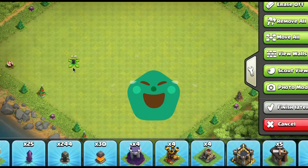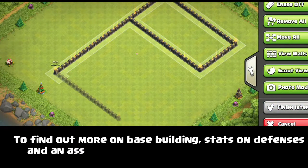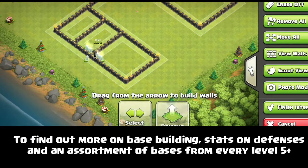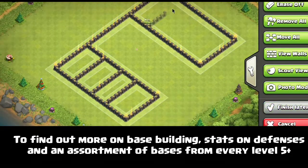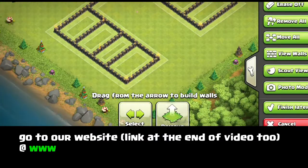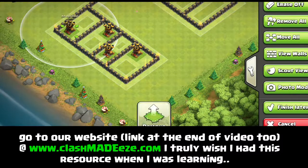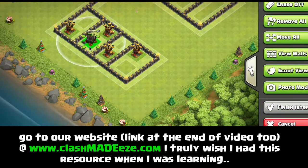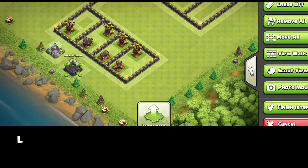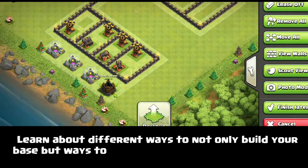Don't put air sweepers in the corner of the base pointing toward the woods, because attackers won't spawn from that one small area — it's an ineffective defense. Make sure your sweepers are pushing across the entire base. A lot of people put them back-to-back in the middle blowing in opposite directions, or on opposite sides of a storage blowing outward. Just make sure they're not sitting on an edge where they're only effective for three tiles.